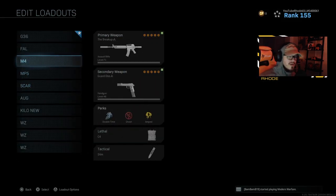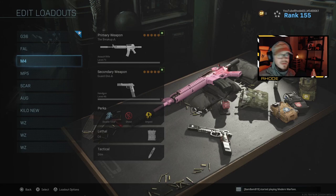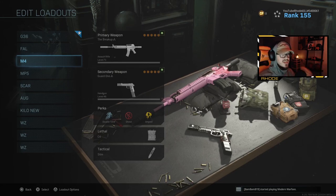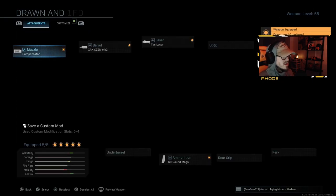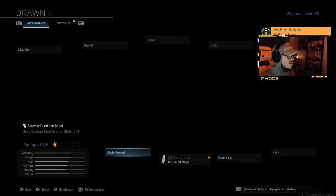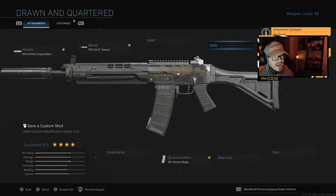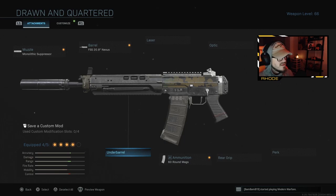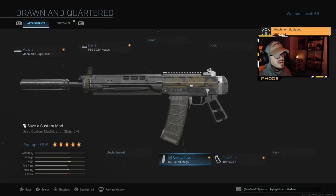One more I didn't add would be the Grau. The Grau and the M4 are kind of like twins - people debate those two all the time. The Grau is obviously a top weapon in the game, so it could have made the list, but I wanted to highlight these newly buffed weapons. For the Grau setup: 60-round mags, for the barrel run the Nexus muzzle or monolithic in multiplayer, no stock, and for the rear grip I would run the XRK Void Barrel for ADS speed. That's what I'd run on the Grau.